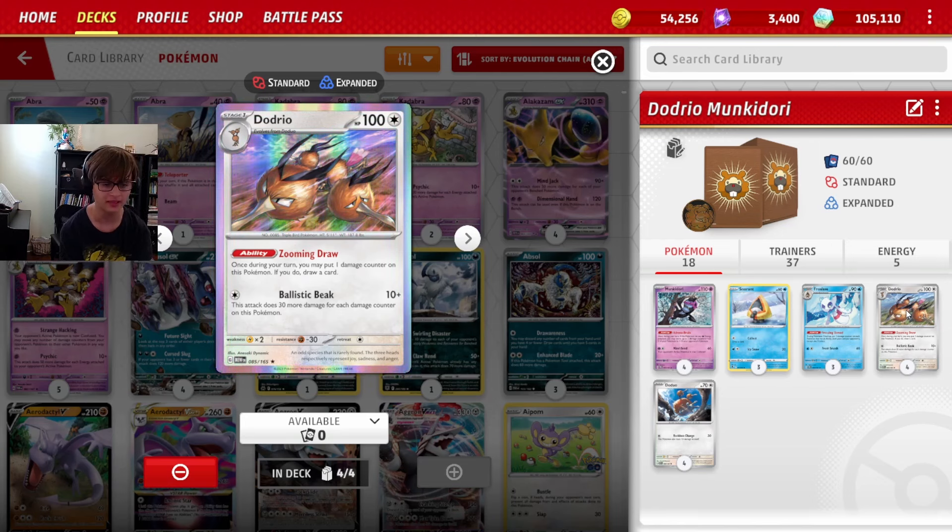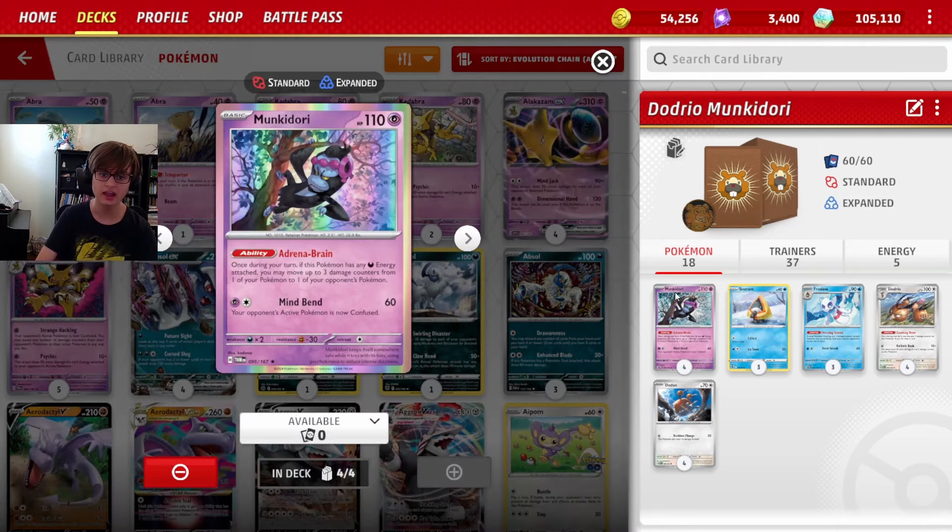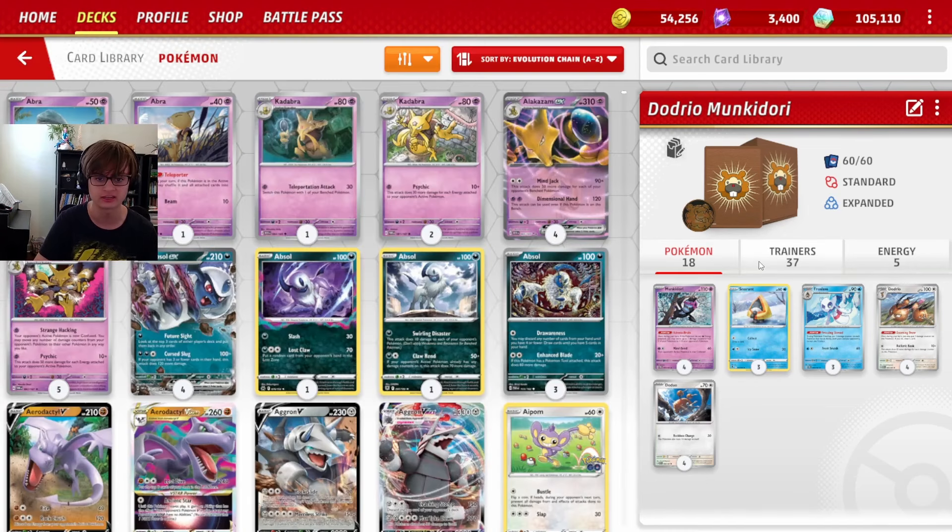So if you have two Froslass in play, by the time it comes back to your turn, you're doing a lot of damage. Additionally, Dodrio has the ability Zoom and Draw - once per turn you put a damage counter on it, then draw a card. It's a really interesting mechanic, and if I ever get too much damage on the Dodrio, which is pretty likely, I can use Monkey Dory to move the damage back off, so I don't get it knocked out.